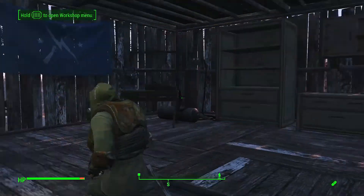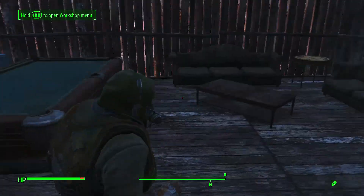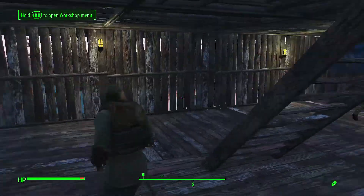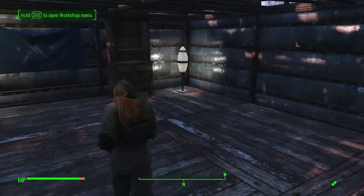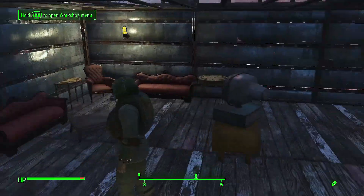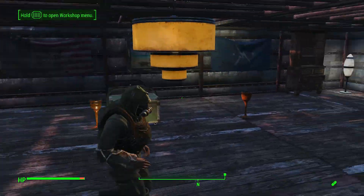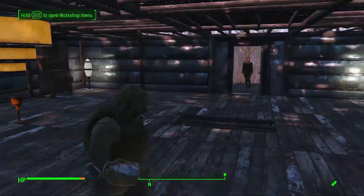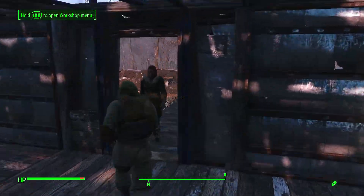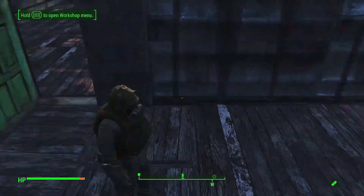Upstairs we have our crafting area like it used to be, but we have a split off to more of a comfortable chilling area — it's not 100% finished by any means. Then up further we have the upper area with our personal bedroom and chill space with fancy stuff, and the bedroom area with dressers. It's not done yet — settler, get out of my house!